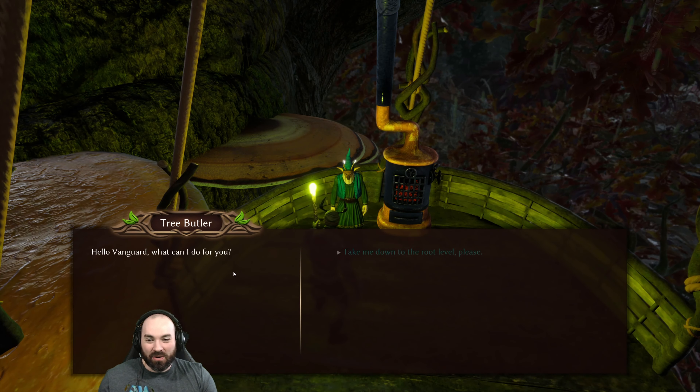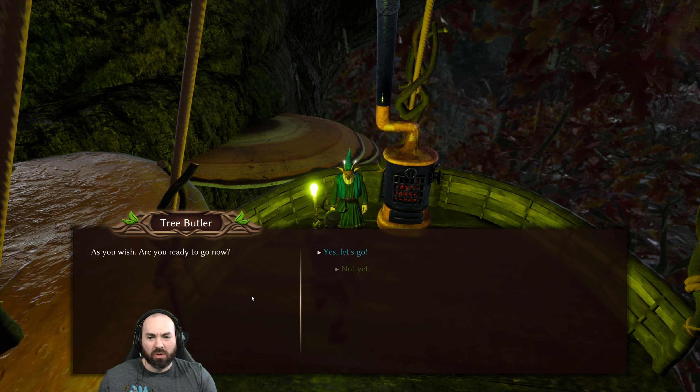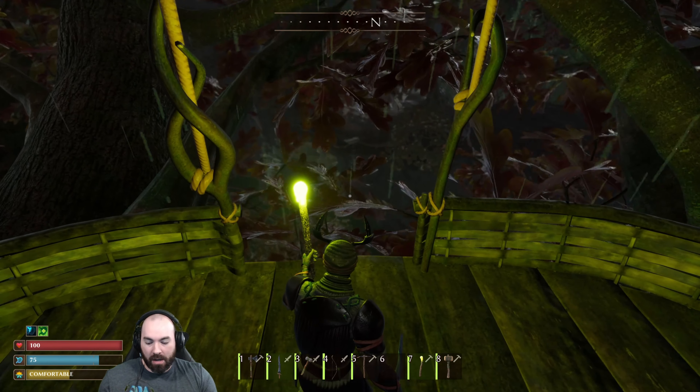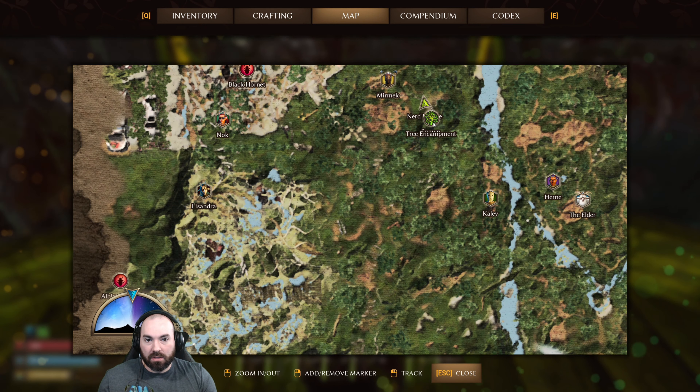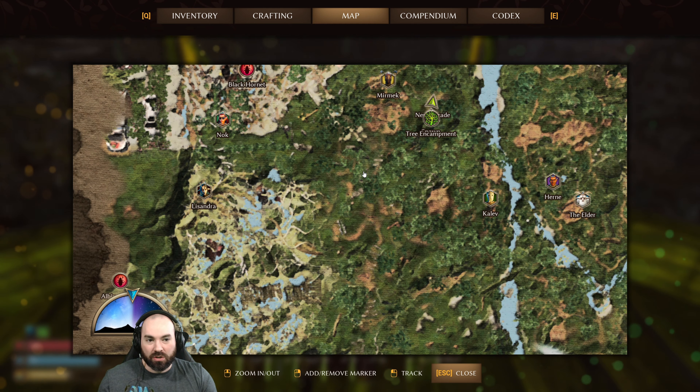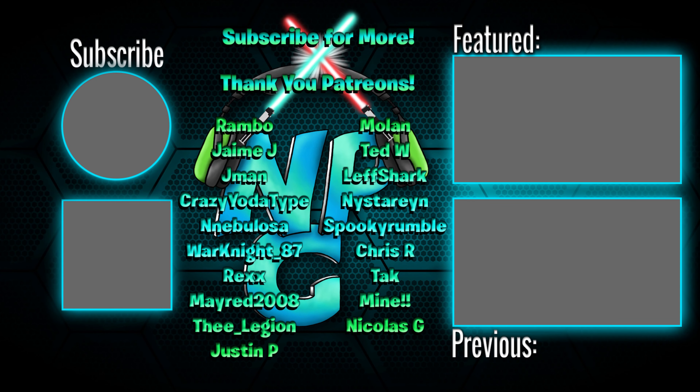I'm looking at Root Home now and thinking of ways I want to improve it, but I'm not going to go down that rabbit hole - we just recently built Root Home. Take me down to root level. How far are we from the swamp? Not bad, it's pretty much a straight shot, southwestern. We'll go on our spider hunting spree - that's what needs to happen to advance. See you next time.